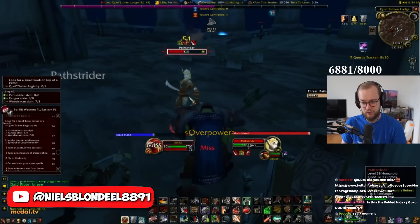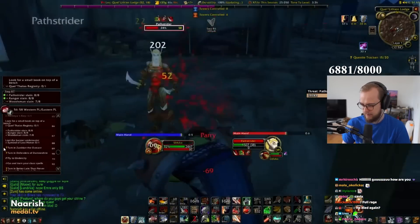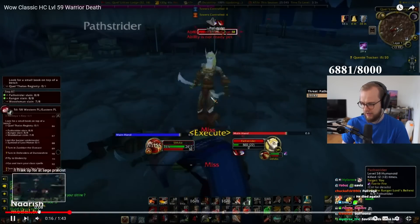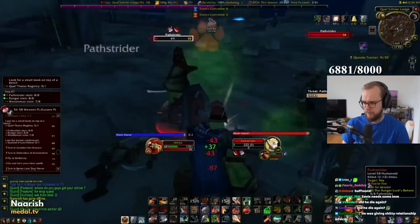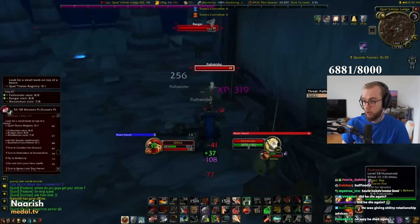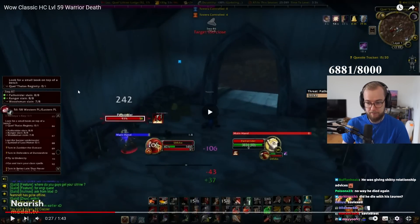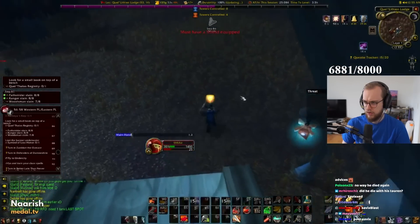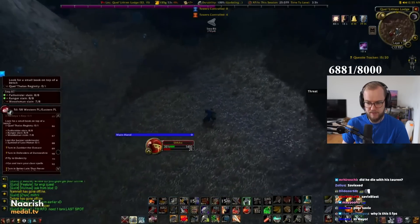He's doing the lodge in the Western Plaguelands. Does he have any big cooldowns up? He does have target dummies as well. I don't think he has retaliation or anything like that. He pulled another mob — he pulled two mobs. You need to line-of-sight to bring that mob back in. The one that's shooting on you — you can't run away here because there are mobs all over the place.